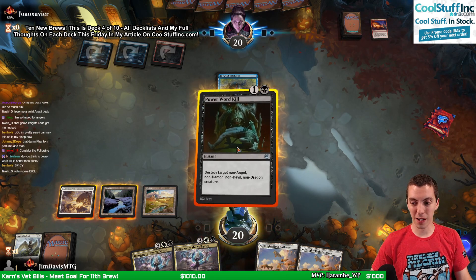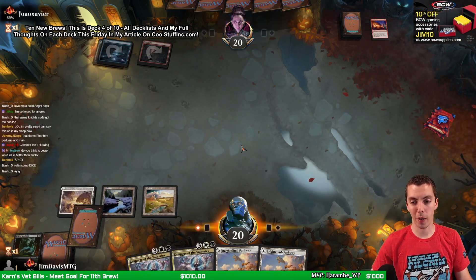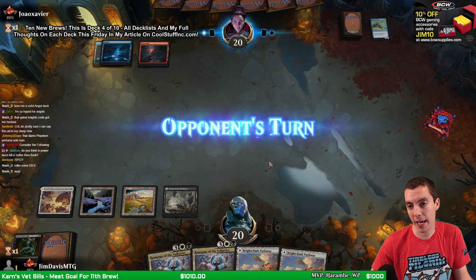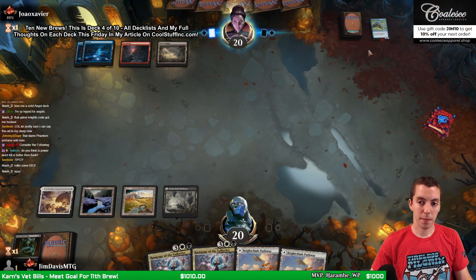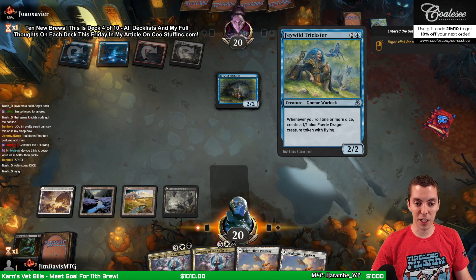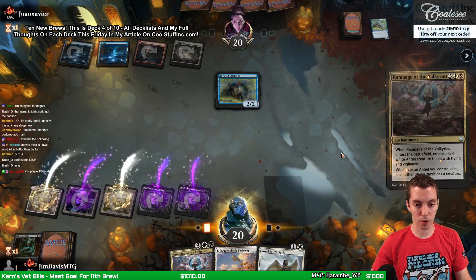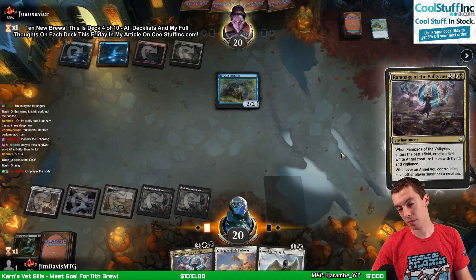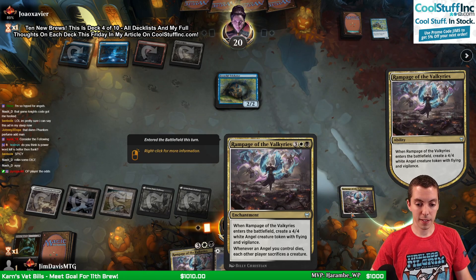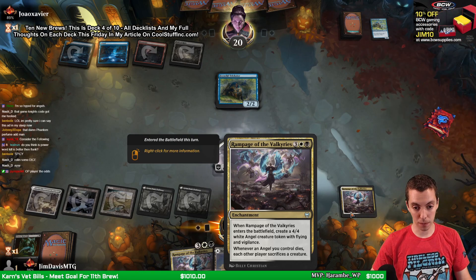The opponent's rolling some dice here. None of the dice roll cards are actually playable. Alright, so we're gonna play Rampage of the Valkyries and I think we're gonna win this game. Spell pierce me - do it. So we get our Grave Pact for Angels and we get an Angel token, which is awesome.